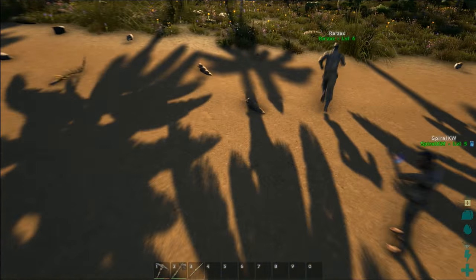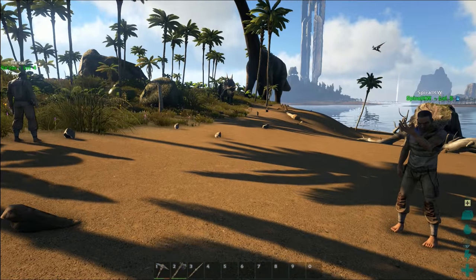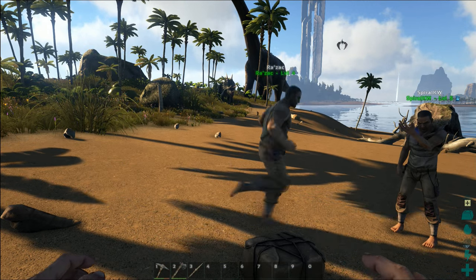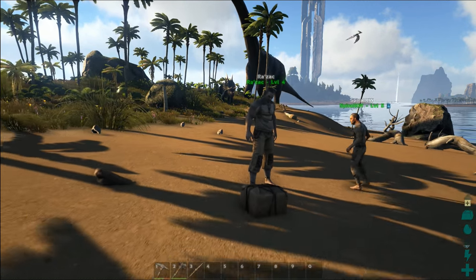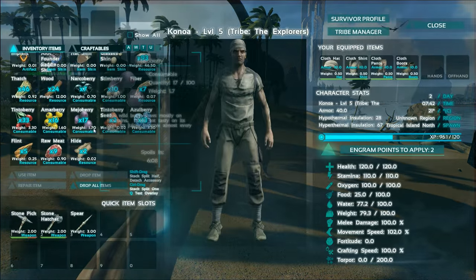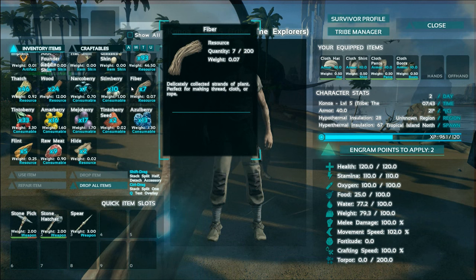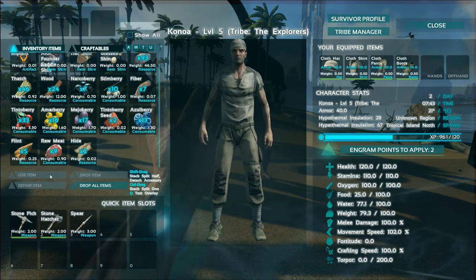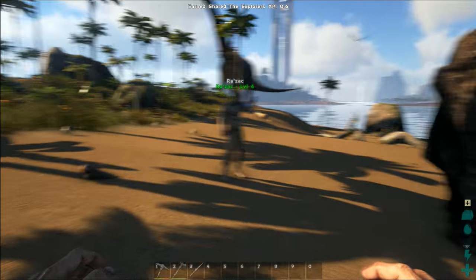I don't really have that great a PC compared to you guys, but here's three spears. Oh yeah, you can — I don't know if you did this, Raz — if you go into your inventory and click and hold on your pickaxe, you can drag it to the quick items so you can choose it.